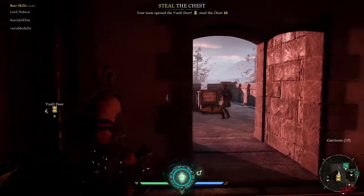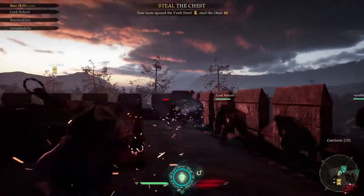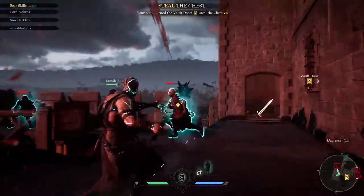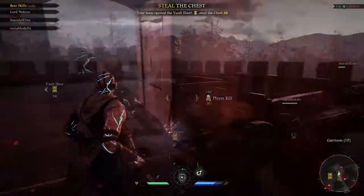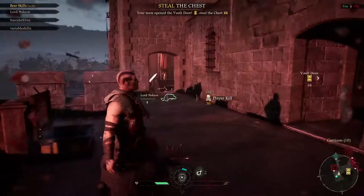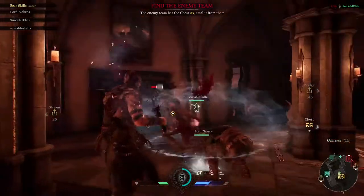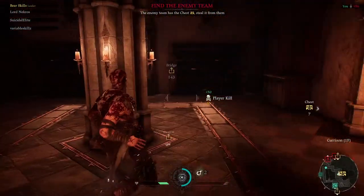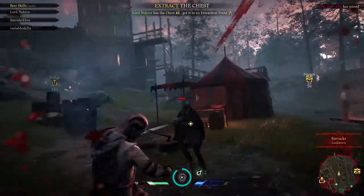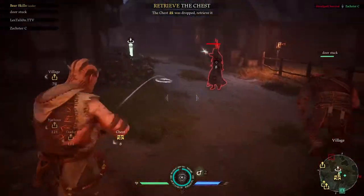That moves us on to tip number two, which is always lock on right before heavy or running attacks. With Took, as I'm sure you guys already know, he uses a mace — a flail, as you will — so he has the longest range melee attacks in the game. With those attacks, they can be quite difficult to hit your targets. Unlike John, Robin, or Marianne, with their close combat-oriented melee attacks, they don't have to lock on — they easily track their targets. But with Took, if you're having difficulty hitting your running attacks or especially your heavy attacks, make sure you're locking on right before you go for the swing.